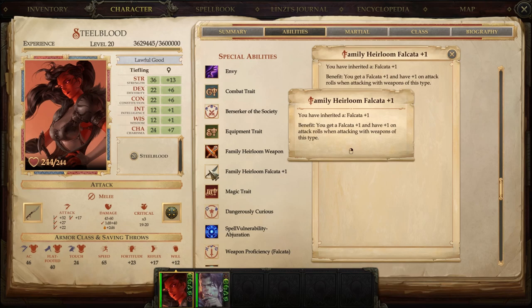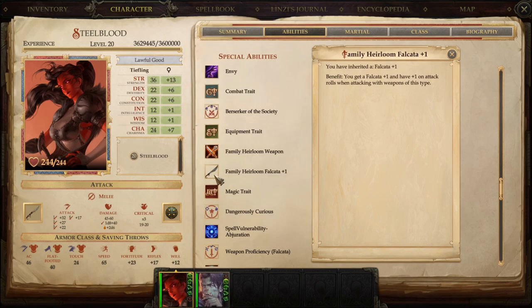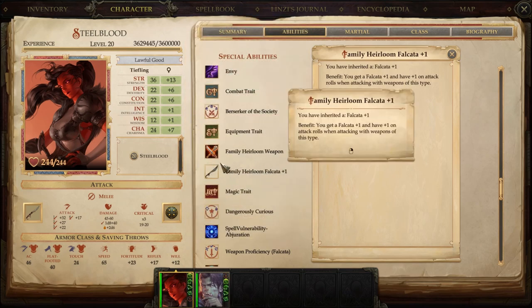So we have a +2 to our swing at level 1. With a 19 Strength, that's a +4 modifier — so +2 and +4 makes a +6 to swing. The Family Heirloom gives you a magic Falcata, which is a +1 weapon. So we're at +7 to swing at level 1 — and you also have a base attack bonus of +1 at level 1. You're actually at around +8, and raging gives you another +2, so you can swing at +10 at level 1 briefly.